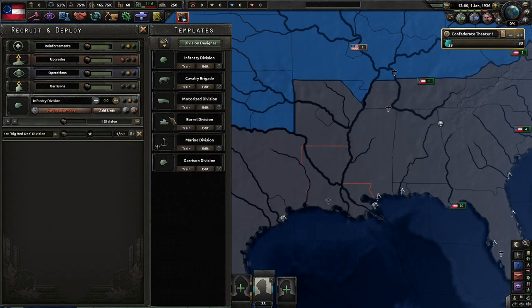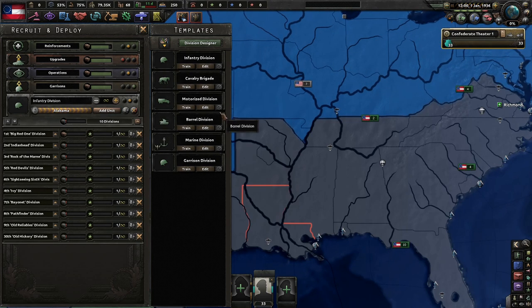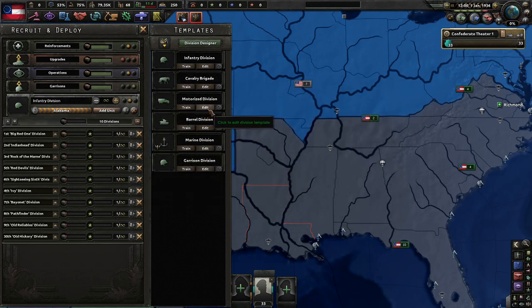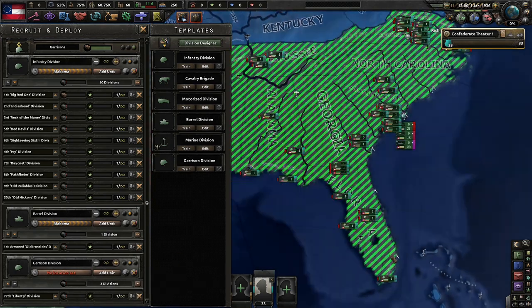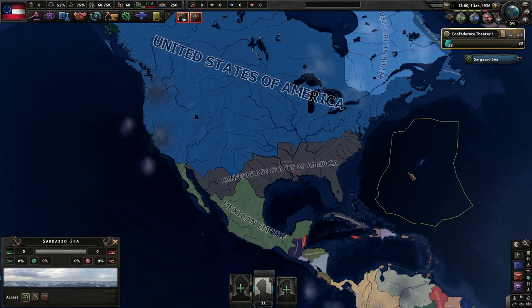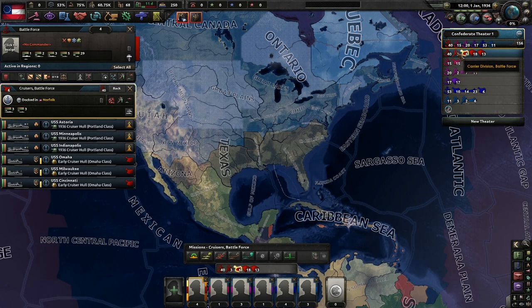These divisions actually aren't too bad. 18 combat width could be slightly better, but we're going to need a lot of these guys. As you can see, Louisiana is demilitarized because we might have a certain long boy down there causing a little bit of trouble for us. We can make one barrel division at a time. This is based off of Turtle Dove's Southern Victory book series, which is really cool.